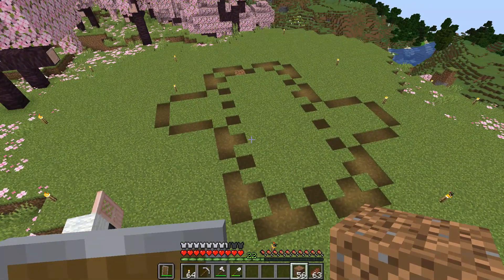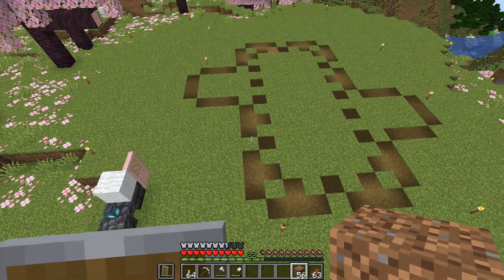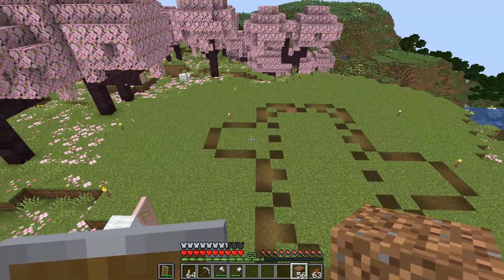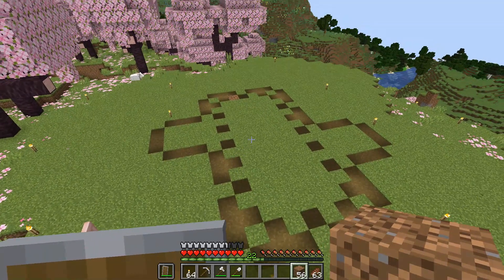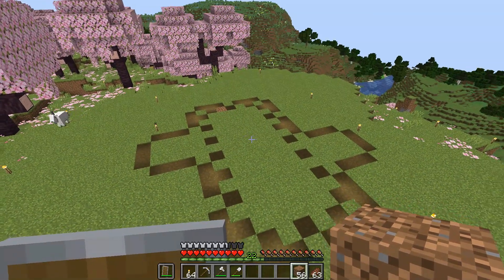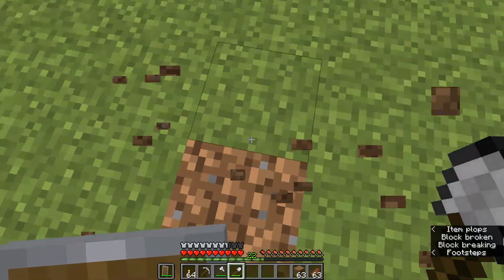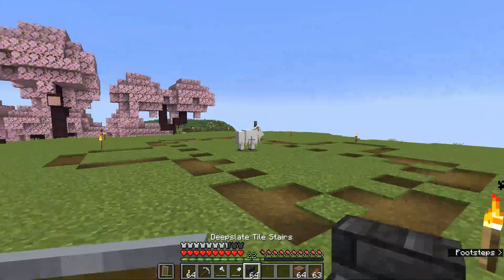Okay, this is our footprint. I like to do this in path blocks because you can erase it with a piece of dirt and keep editing as you want to — you don't have to remove anything to start building. Little tip right there! So the outside here is the outside footprint and then that little dotted line shows where I want to dig down to create a little basement area for storage underneath.